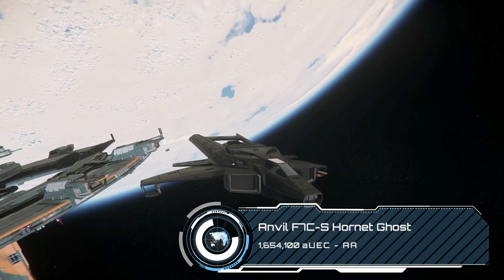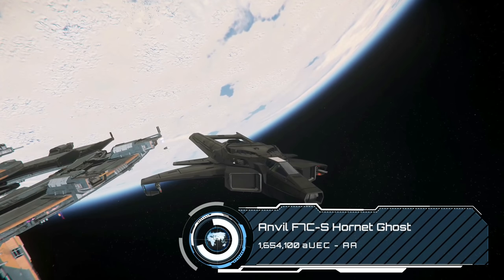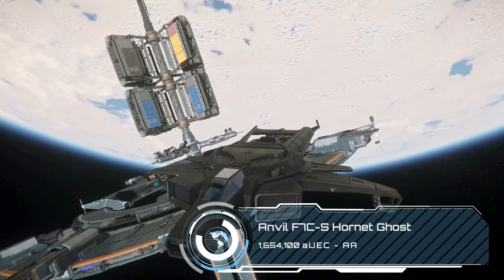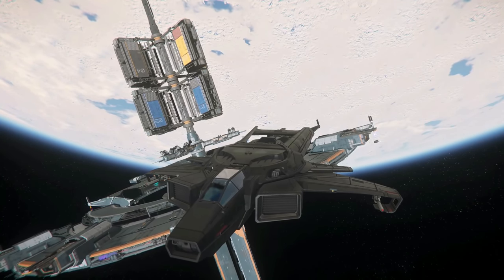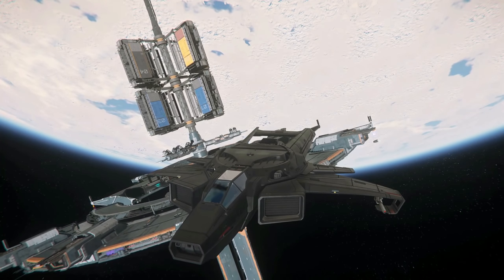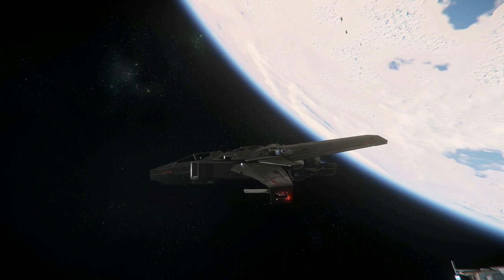The Ghost is the stealth variant with its black finish and a bunch of stealth components as stock. Just bear in mind that you could exchange the parts of the cheaper F7C and still build just as stealthy a fighter. Having said that, I do like my stealth fighters to have black paint jobs.